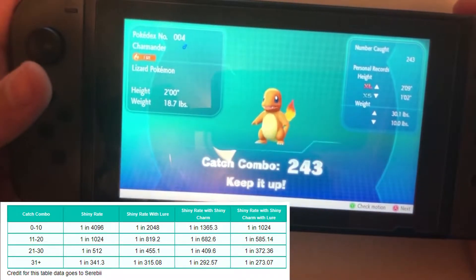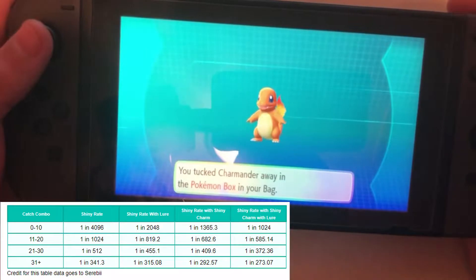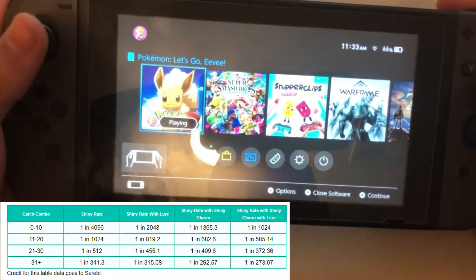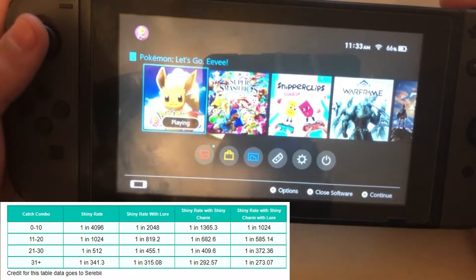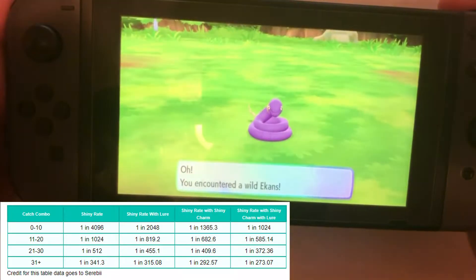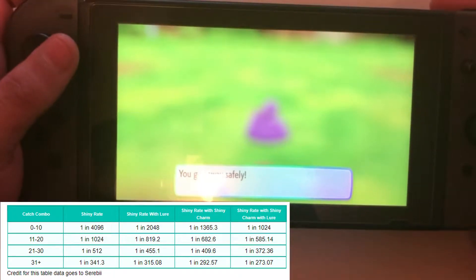There's my catch combo — so turning off the game doesn't actually reset your catch combo. What does reset it is going into the menu and closing the software from there. If you close it through the menu, it resets. But if you power off your Switch with the power button, it doesn't reset.